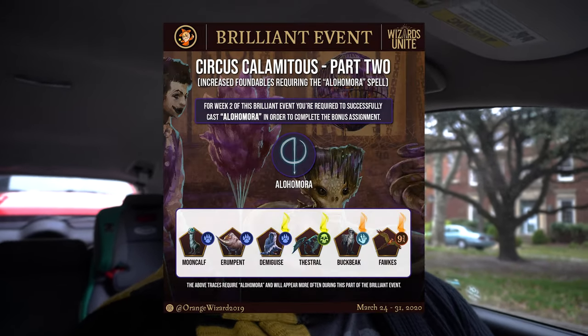Yo, this is your boy James over at Expected Go bringing you guys the latest and greatest in Wizards Unite content. Today we're here to go over the details for the upcoming brilliant event Circus Calamitous Part Two and give you guys our four tips to help you get through this event as efficiently as possible. So let's have some fun and go over the details.